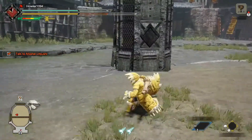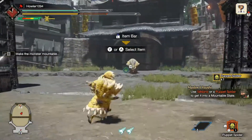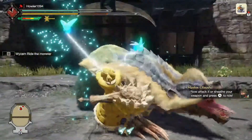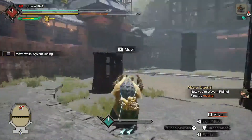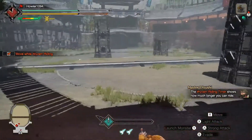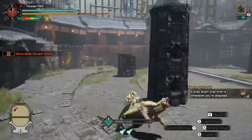Oh lord, why do you give me a bear? I don't like bear! I have a feeling I'm going to get my ass whooped on this one. Okay, there we go — I need to mount a monster by damaging it enough with a wire bug, or using the other thing. Approach a monster in that state and press A to start riding. Oh, that's right — oh oh oh, I need to!